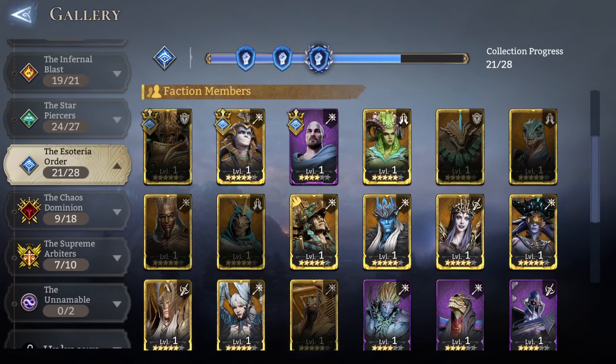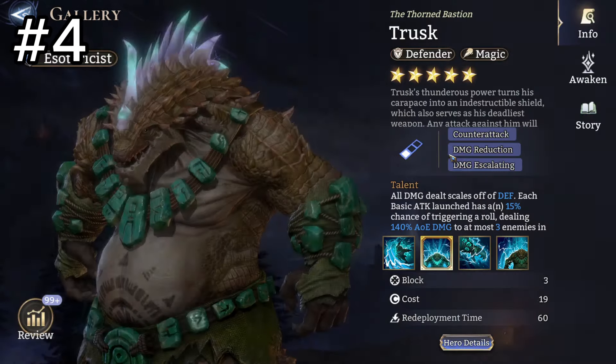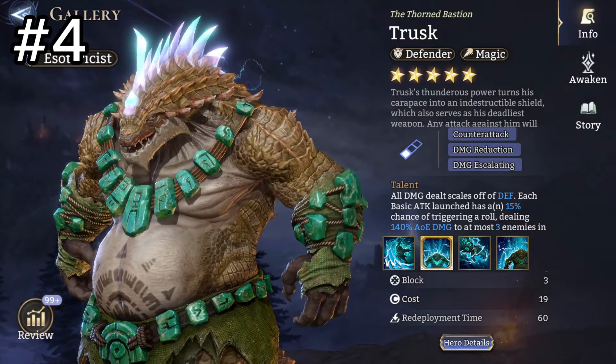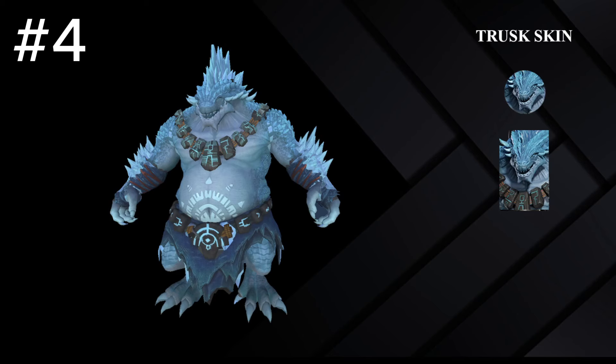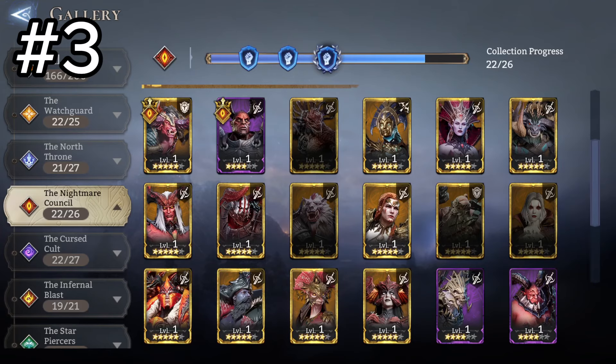I don't actually have this character, and I would put the skin higher, but that is the Trusk skin. I really really like this one, but going to it, it's not that much different from the base. By my own criteria I can't place it higher. I think it looks so much better — I really like the Godzilla vibes and the different color scheme — but I can't rank it higher.